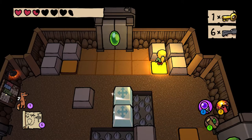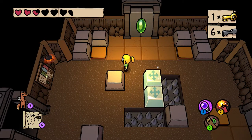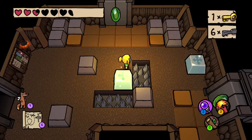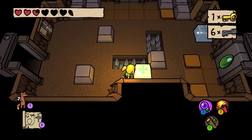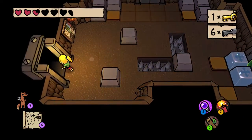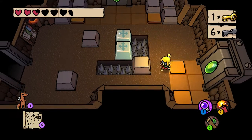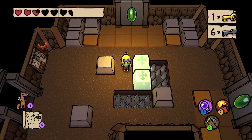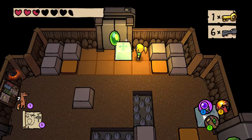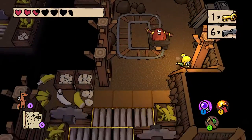I only need to get one block on one switch, though. This doesn't help anyone. Maybe I need to come back with something — like, the dungeon item. I don't see how this helps me either if I push it left or right. Let's walk around; maybe I'll realize the solution while I'm exploring.